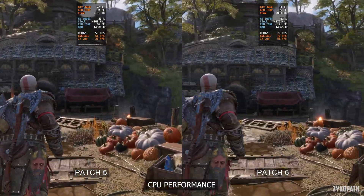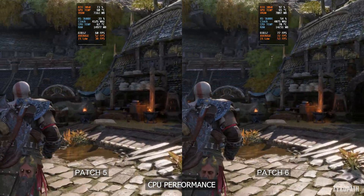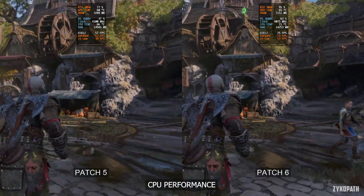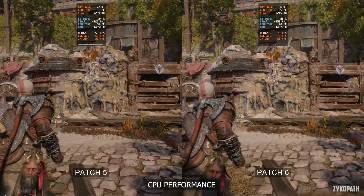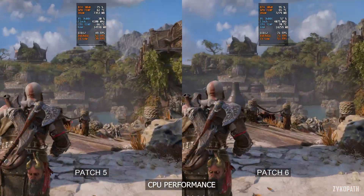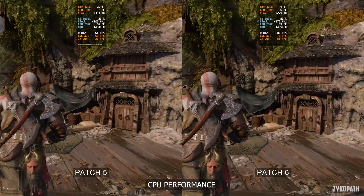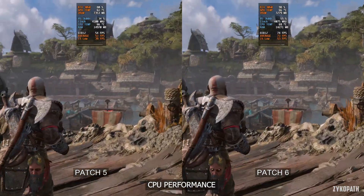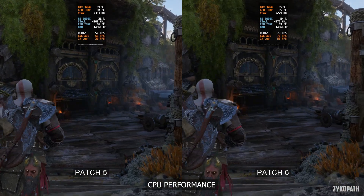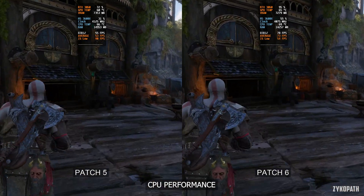As for the one percent lows, on patch 5 I saw it dip as low as 37 FPS, while on patch 6 it never dipped below 50 FPS. And even at those frame rates the CPU was still a slight bottleneck, but it looks to be because of the weak CPU — it's not the game's fault anymore. This is how the game should have released on PC.